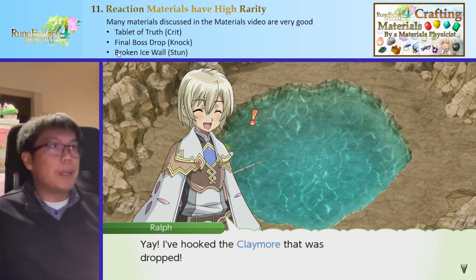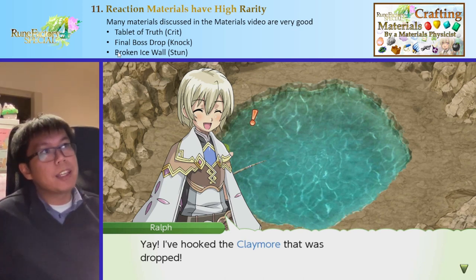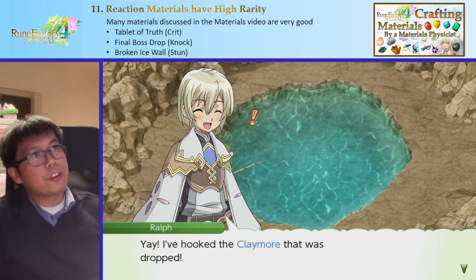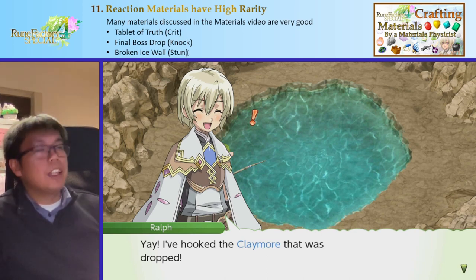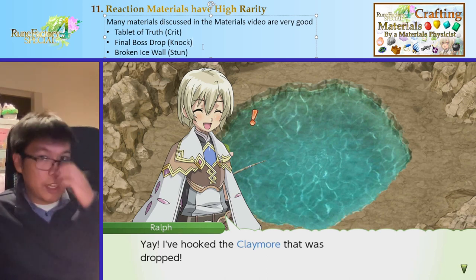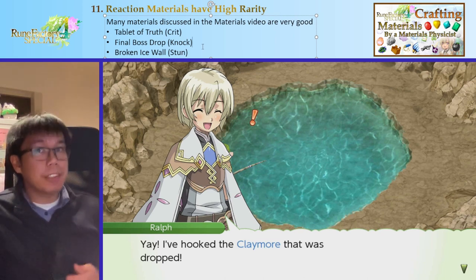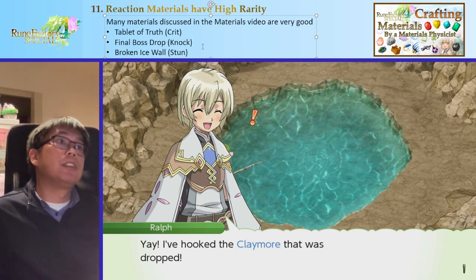From the materials video: the Tablet of Truth gives high crit, the final boss item gives high knock, and the Broken Ice Wall gives high stun. These all have rarity 15 except the final boss drop which is only 14. You can use all of them to keep your rarity high if you want extra reaction effects. Spoilers are complete now.